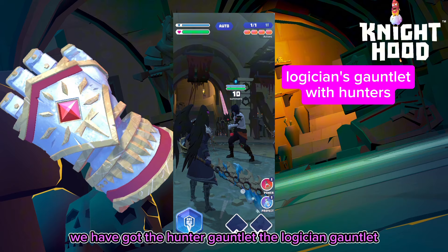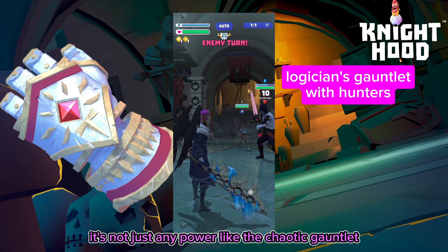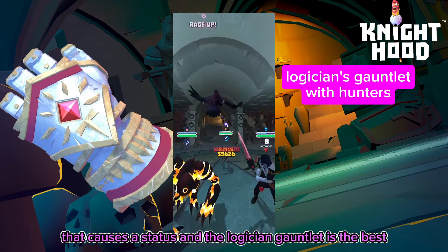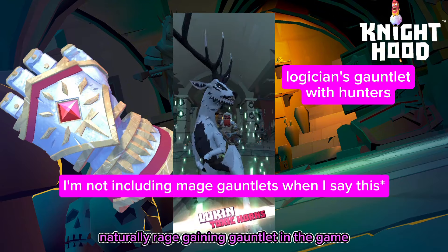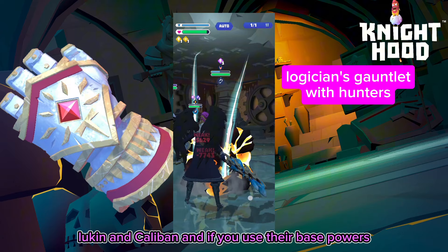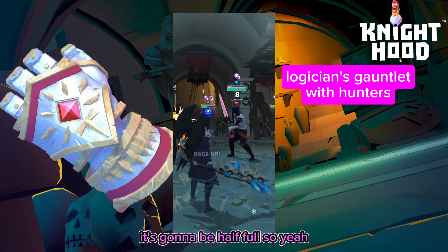The logician gauntlet is the hunter class gauntlet. You get more rage if you use it with hunters that cause a status — they have to cause a status, it's not just any power like the chaotic gauntlet. The logician gauntlet is the best naturally rage-gaining gauntlet in the game. All you have to do is use two base powers from hunter heroes that cause statuses — for example Lukin and Caliban — and it will be nearly full. You only have to punch once and you've got rage again.